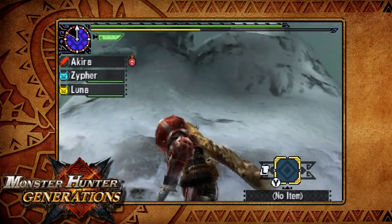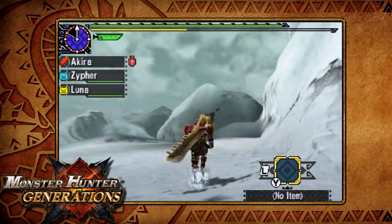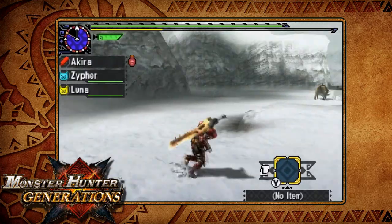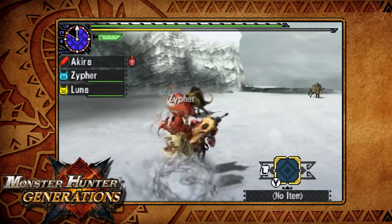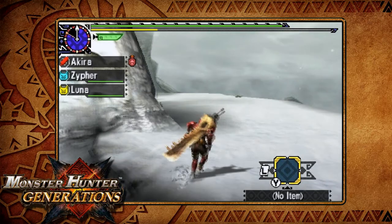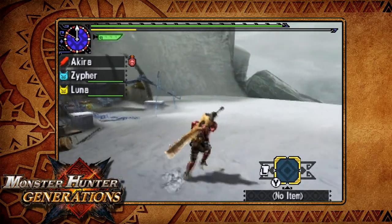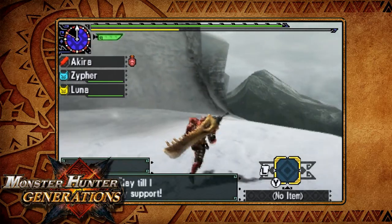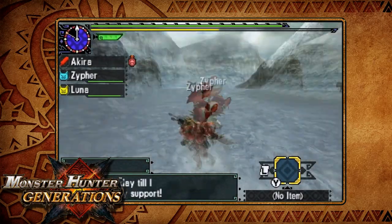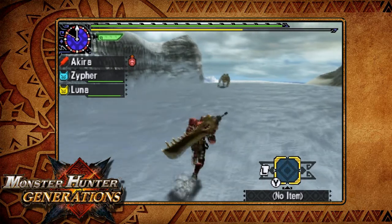Right up here in the Kushla Daora frozen skin area, you end up getting ice crystals and also some supply items that you can deliver — and I believe it's like a 1% chance to get a Kushla Daora scale or something like that. But all you have to do is just walk through area seven, and there should be some by that entrance. I believe there's only one.